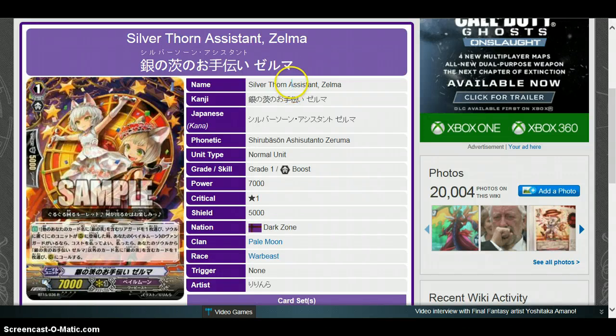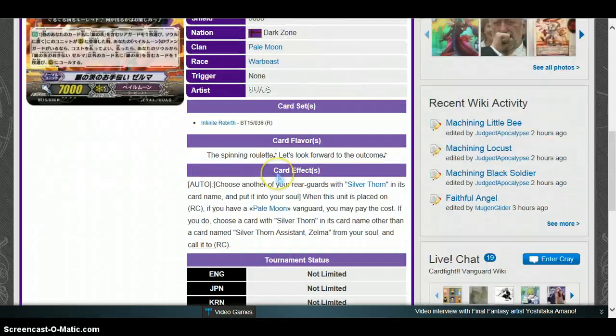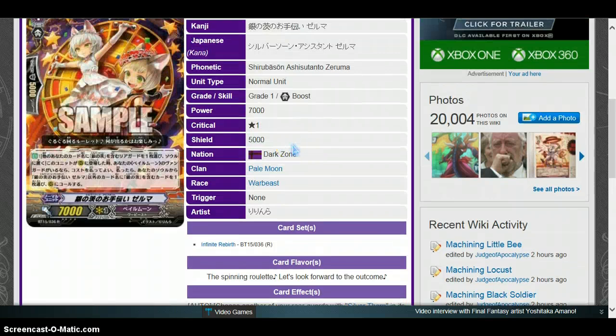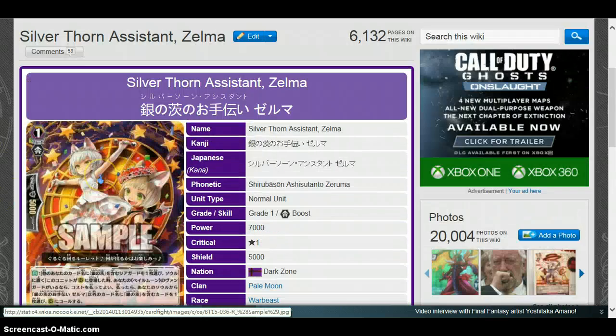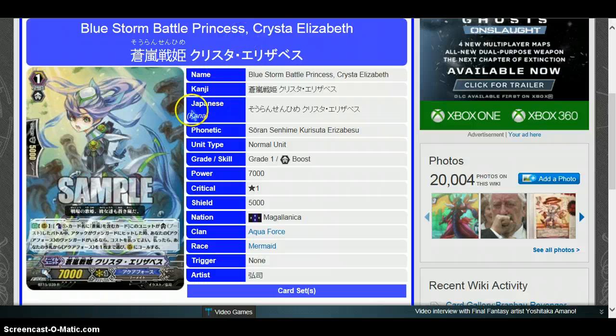Number 2 is Silverthorne Assistant Zelma — grade 1, 7k, Pale Moon. Ability: Choose another of your rear guards with Silverthorne in its card name and put it into your soul. When this unit is placed on rear guard circle, if you have a Pale Moon Vanguard and pay the cost, choose a card with Silverthorne in its card name other than Silverthorne itself from your soul and call it to rear guard circle. This is just like Purple Trapezius except with the Silverthorne name. This is going to be a really good card — try to pick them up while they're cheap if you're playing in Japan. Purple Trapezius was a good card.